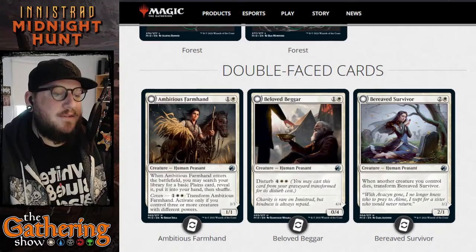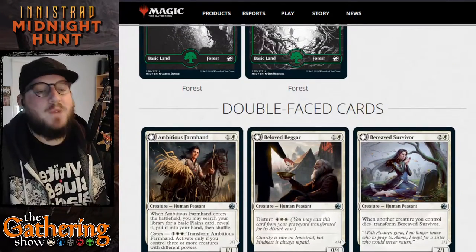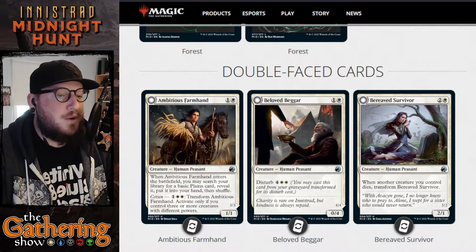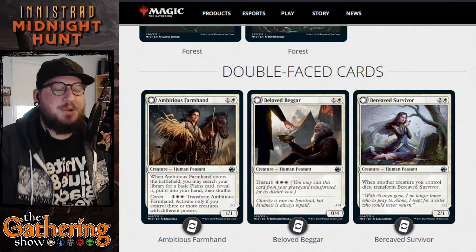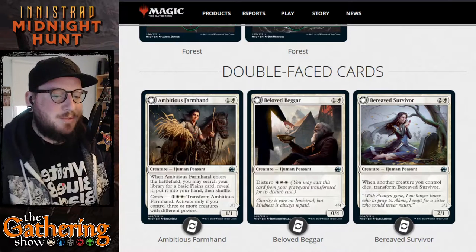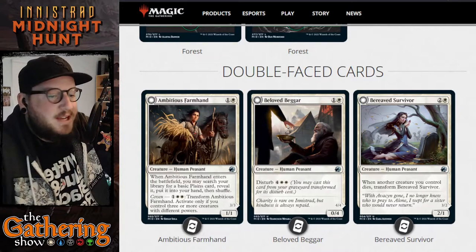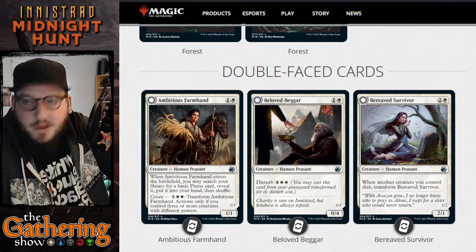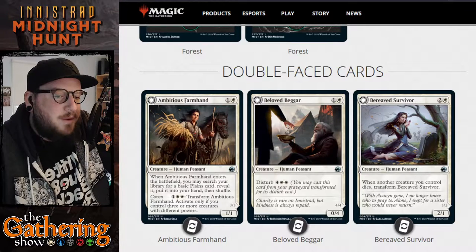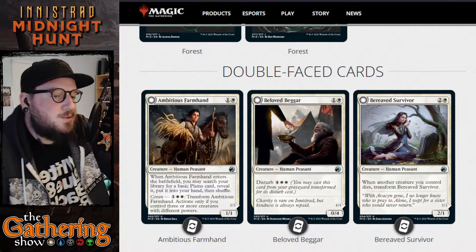The first one — obviously this is going to be in Wubrg order, so we're going back up to white. The first white dual-faced card is Ambitious Farmhand. For one and a white, you get a 1/1 Human Peasant. When Ambitious Farmhand enters the battlefield, you may search your library for a basic plains, reveal it, and put it into your hand, then shuffle. It also has a Coven ability: for one white white, transform Ambitious Farmhand. Activate only if you control three or more creatures with different powers.